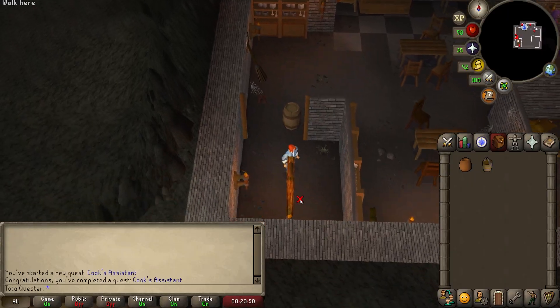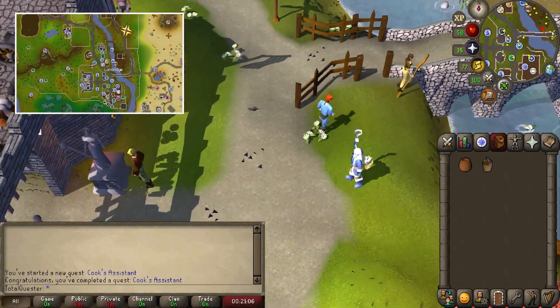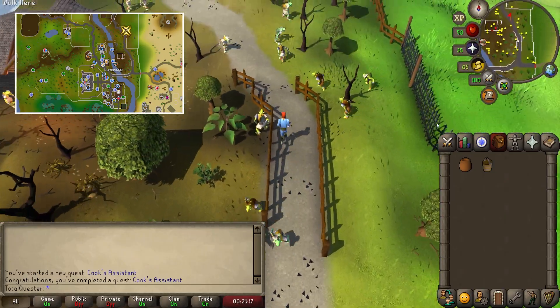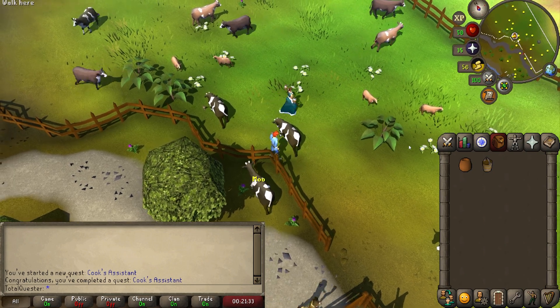Once you have these, head back up the ladder before travelling east out of the castle and across the bridge, before running a little bit north to the cows. Inside, find the dairy cow and use your bucket with it to get a bucket of milk.